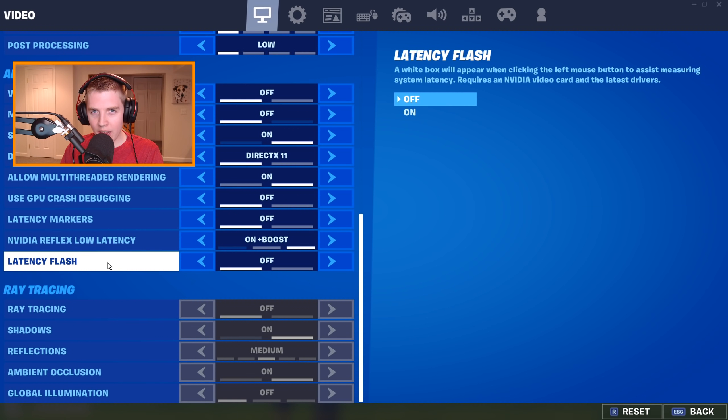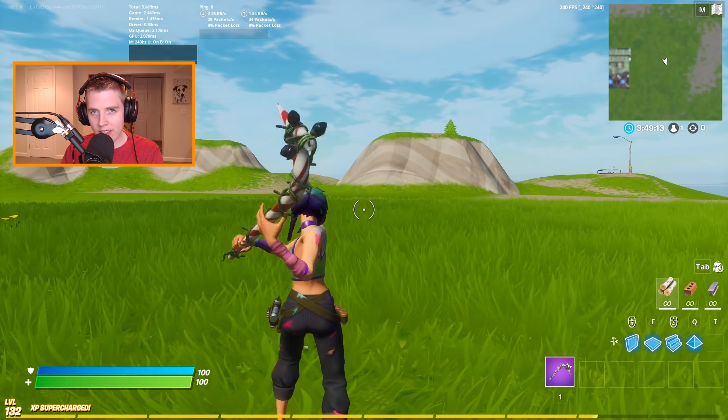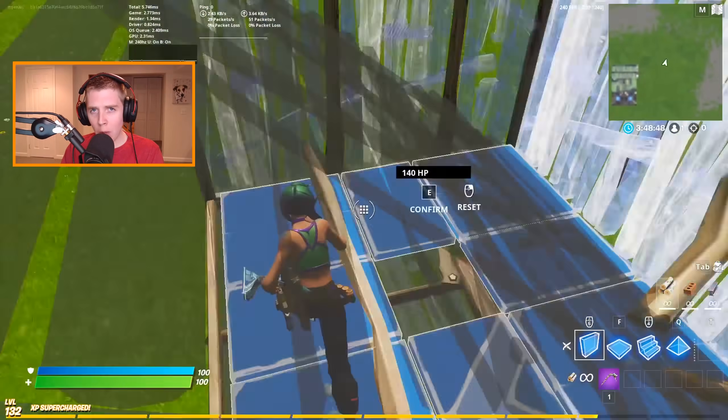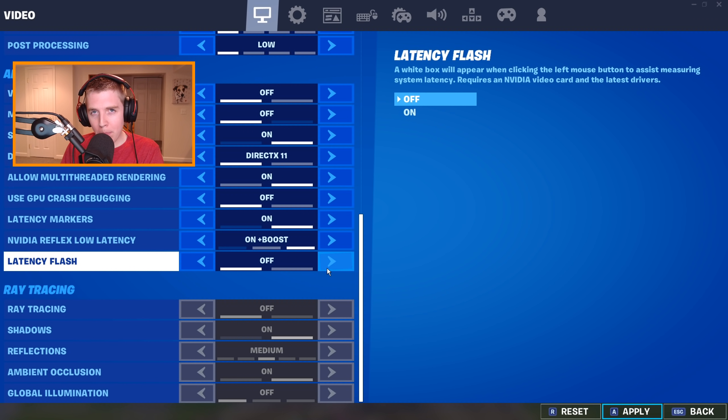Moving on, the third setting is Latency Flash. The way this works is that any time you click your left mouse button, a white box will appear to help the game measure your latency. This setting is very similar to the latency markers — I do not recommend turning it on as you play, but it is helpful when testing out new settings.